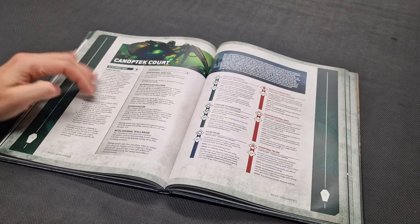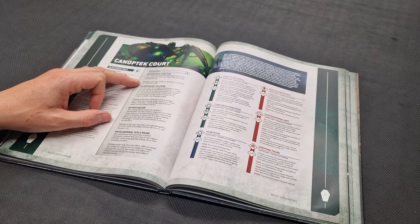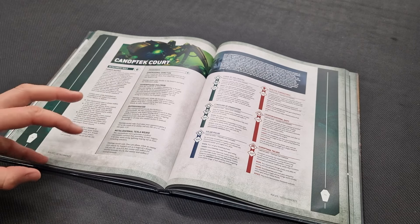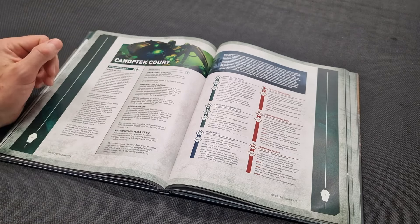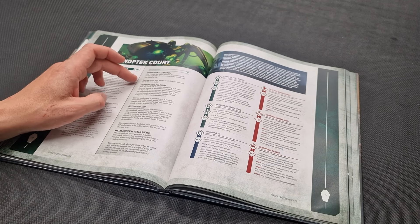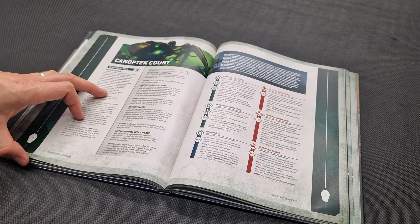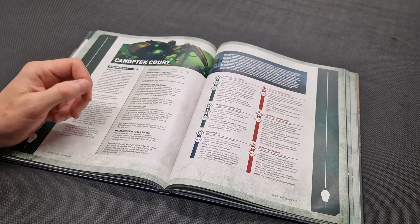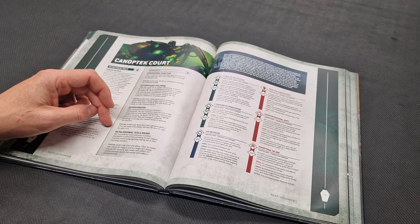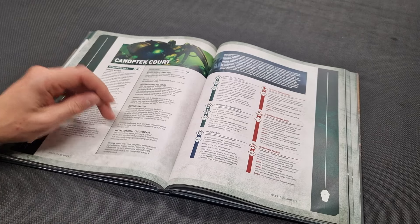The enhancements are strong. The first gives a Cryptek model and its unit the Infiltrators ability — so a big blob of Wraiths with a Cryptek can deploy further up the board and sit straight on a no man's land objective immediately. The Auto-Divinator is excellent: each time your opponent gains a CP as a result of an ability, on a two-plus you gain a CP too. CPs are precious and this triggers fairly often.